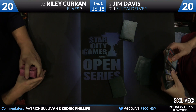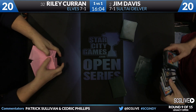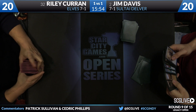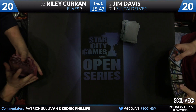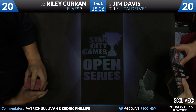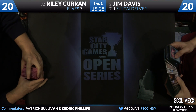Riley's sideboard: four Cabal Therapies, two Thoughtseizes, four Abrupt Decays, a Sylvan Library, a Scavenging Ooze, a Null Rod, a Meekstone, and Umezawa's Jitte. The Scavenging Ooze makes a lot of sense. The four Abrupt Decays and the additional Scavenging Ooze are what really stand out. Both players are going back to the drawing board. Jim is looking at those Diverts we saw used to great effect against Peter Dragos in the Round 3 feature match — good against Abrupt Decay, good against Natural Order, pretty good against Thoughtseize. You can only play so many copies and probably can't play them main deck, but we might be seeing more of it soon.